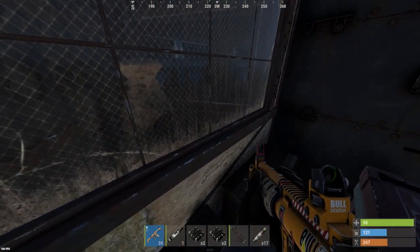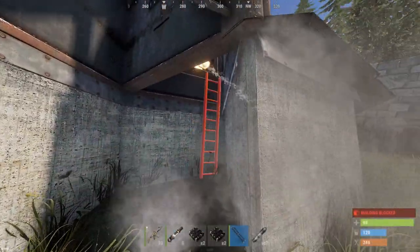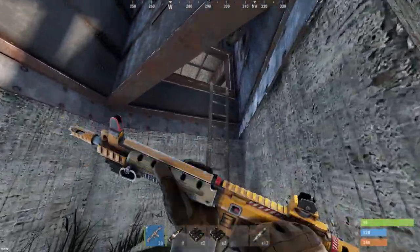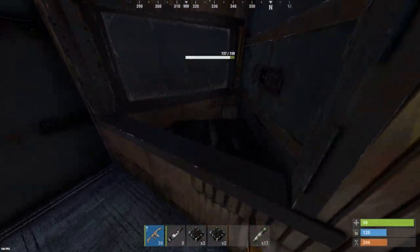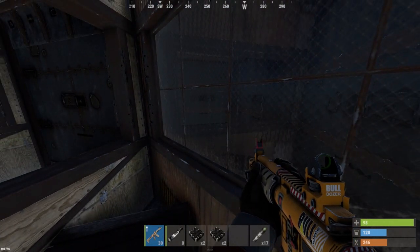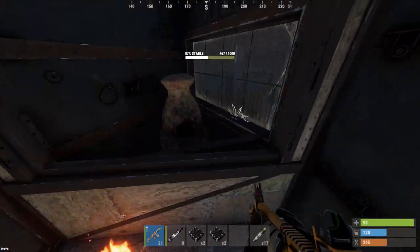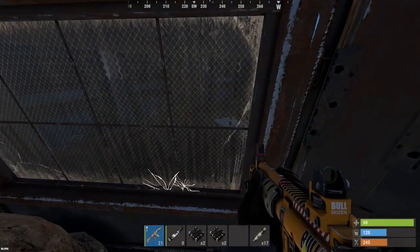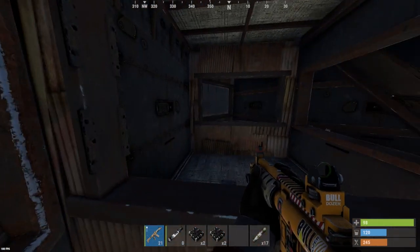We're going to send some rockets here, take out all these windows at once. Still not much in there, just some small boxes. Can't seem to find TC. But there's a bunch of boxes over here as well — workbench 3. Let's go this way.